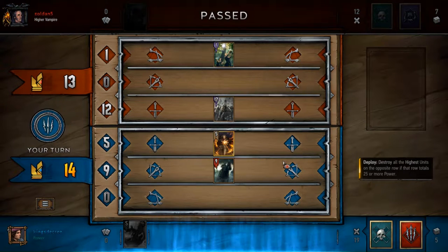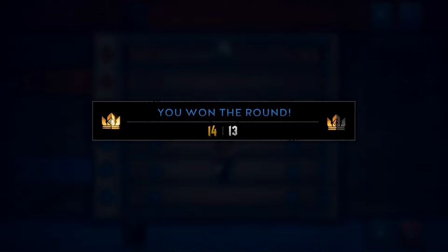Oh — saved! That was so lucky. I drew into Igni, possibly the only card that could have won that situation, and his last two cards were locked to the melee row and powered up to over 25 strength. I'm not saying that was skill-based — but a little bit my own setup, because winning round one let me go last in round three. If I had lost round two with the same cards in round three, I would have had to play Igni before he played his second card and would have got nothing.